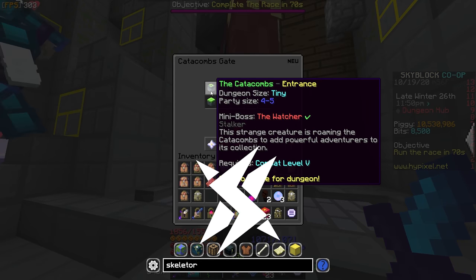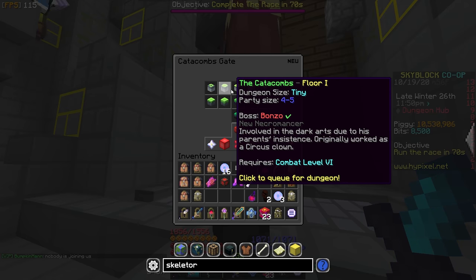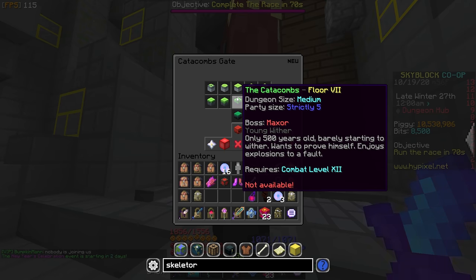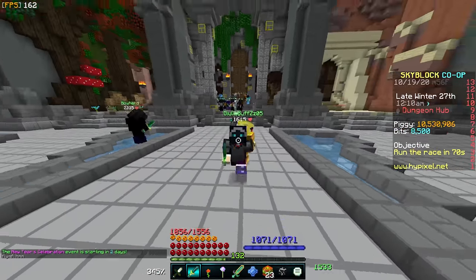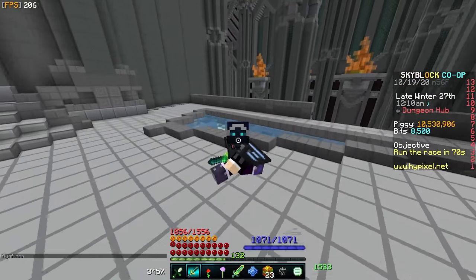The first and most obvious thing is to play the latest floor that you possibly can beat. Floors exponentially give more experience, so floor 1 gives way less experience than floor 2 and gives significantly less experience than something like floor 6. And of course, go fast — get as many runs in as you can. Throughout this video I'll be giving you tips on how to go through these floors as fast as possible.